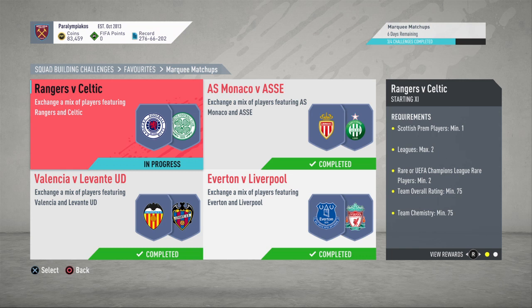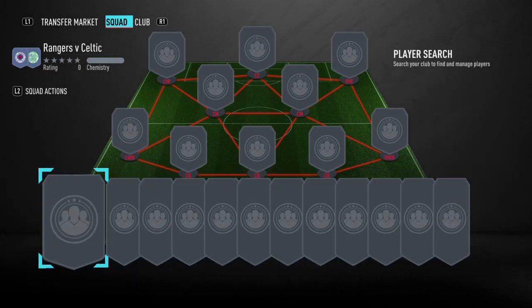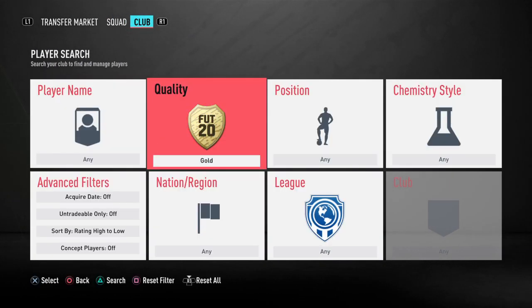Requirements as usual: you just need to play from the Scottish Premier League, but then it's a max two leagues, which is a bit annoying because Scottish Premier League prices are up. Two rares, 75 rating, 75 chem — a little bit annoying from EA again, as they've all been this week with the ratings and chem.